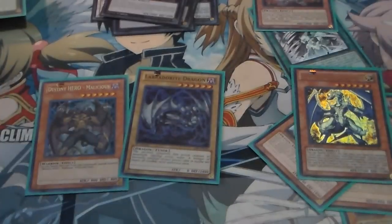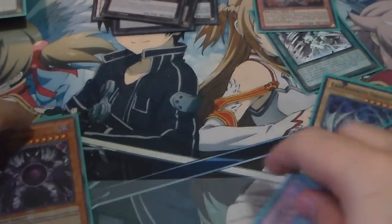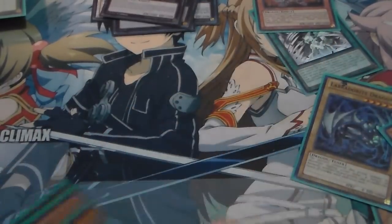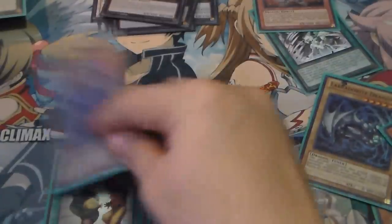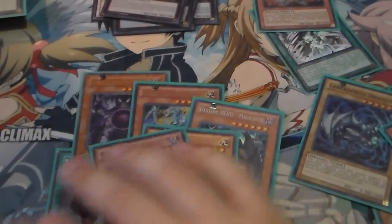It all starts with that one play — the Teffanut into Mali, or to the Light Pulsar, or to the Caius. And if you don't have the Teffanut and you have a Chaos Sorcerer, same kind of thing: you can banish, banish, overlay, and do work. Now, if your opponent is playing a lockdown deck, Snatch Steal is so good in this deck for that reason — you're going to steal it, tribute it out, and then go nuts into everything.